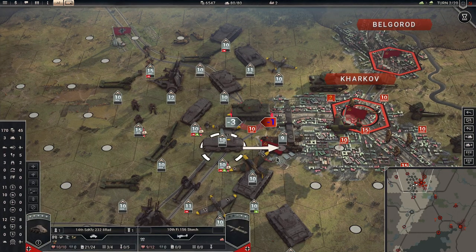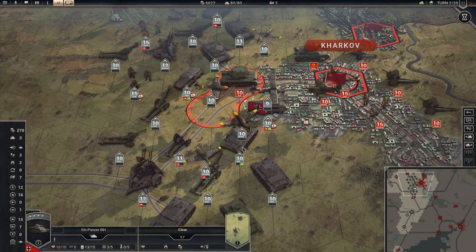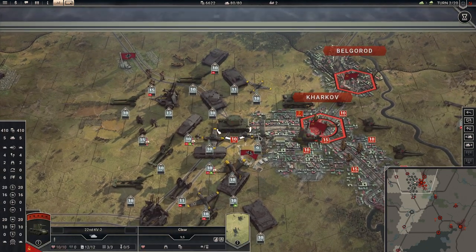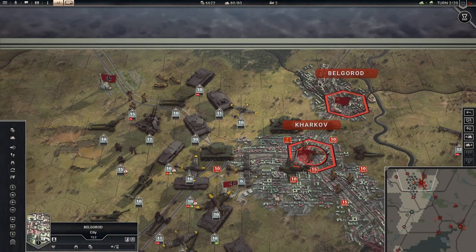I think we can take this airfield but I can't stay there — go back. We will attack the KV next turn. Next turn is also going to rain.